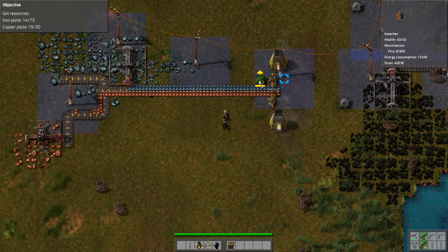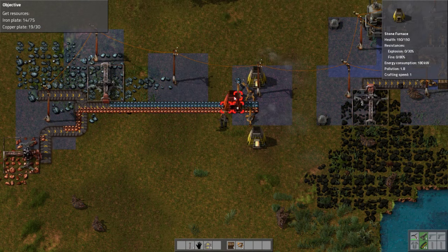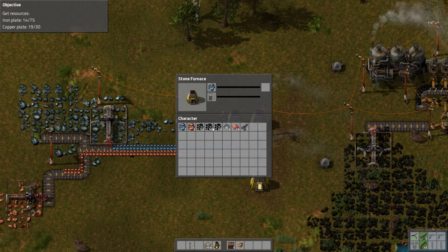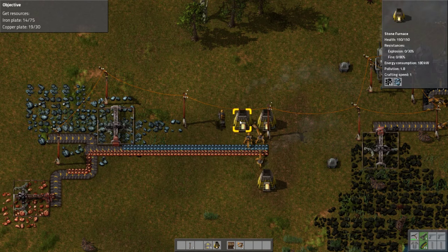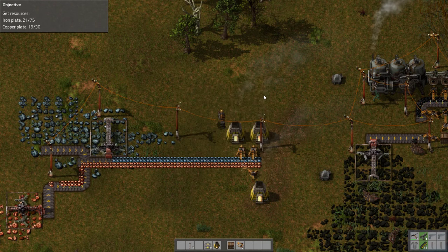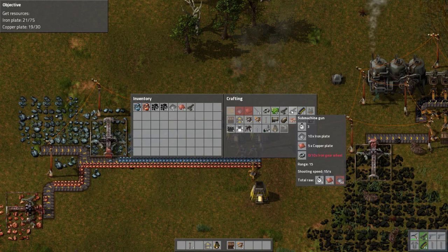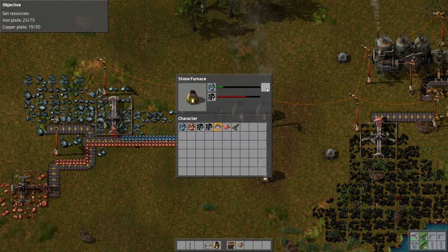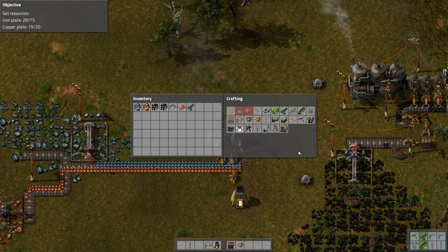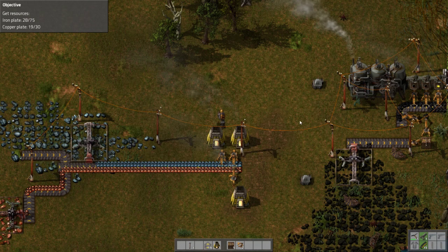Maybe I should start expanding outward then, just to keep this process going. And give you your fuel — there you go, sir. Now work for me. I can build ten of these now — I just need an additional ten iron plates on top of the gear requirements. We're getting there, and then I'll have my sweet SMG.